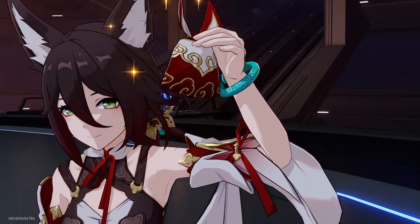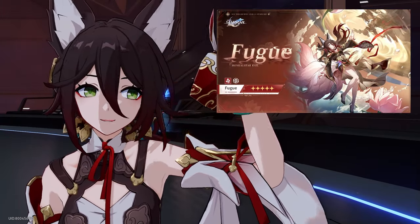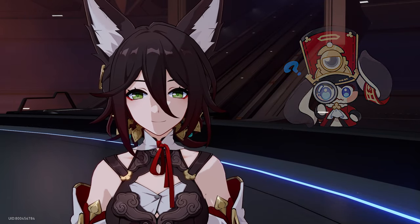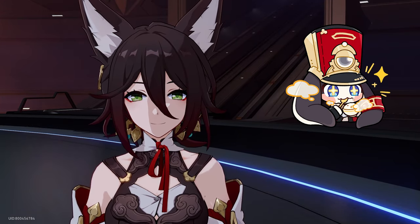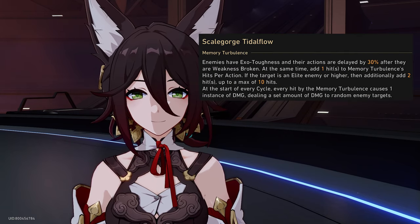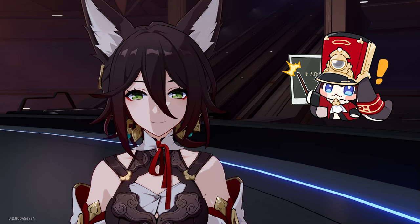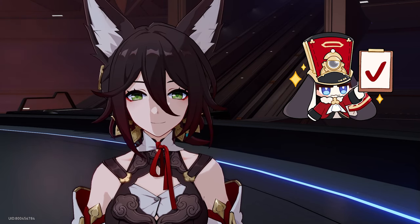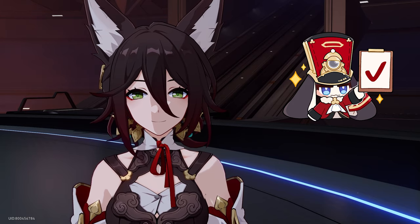At long last, the kit for the 5-star Tin Yun has been finally revealed. There has been a lot of speculation on what her kit will be, with a general consensus on EXO toughness, which the latest version of MLC's memory turbulence literally confirms. But now that the first version of Fugue's kit is out, here's a quick video going through her abilities and simplifying it down.